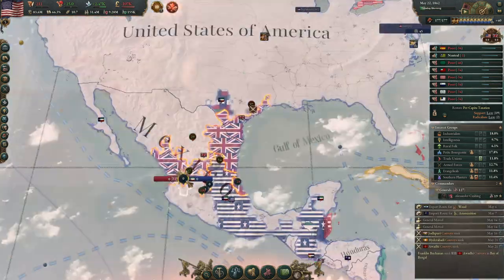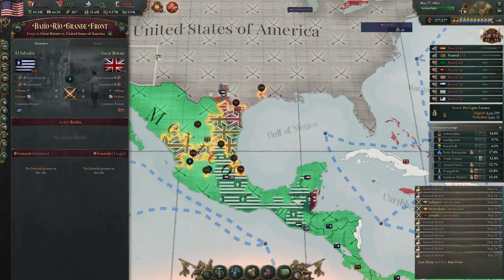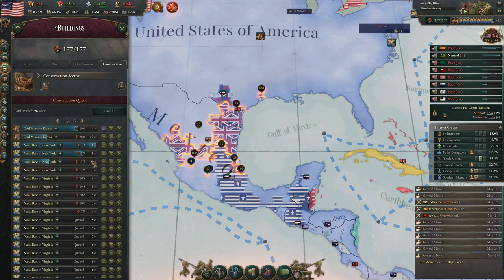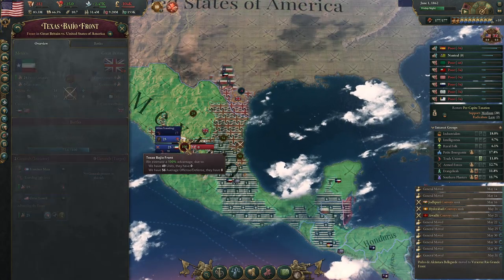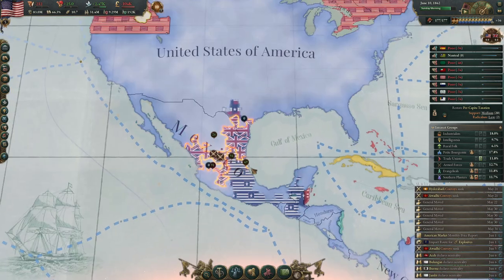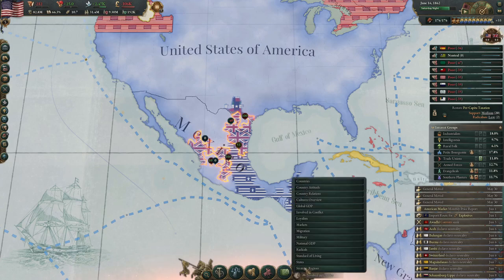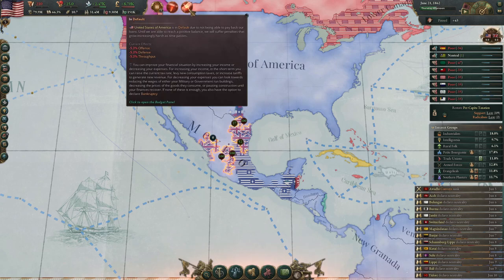I was watching a video about Victoria — one of the more popular YouTubers that makes Victoria content, Blake the social streamer, put a video out recently about what improvements he'd like to see to make the game better. One of the things he touched upon is how currently there's no vertical integration — meaning you get a throughput bonus from having an iron industry in the same provinces as a steel mill, so the steel mill can readily get iron and produces more. That doesn't currently exist in the game, so all that really matters when you make industry is infrastructure and then population.